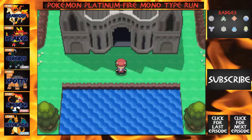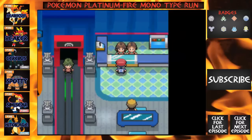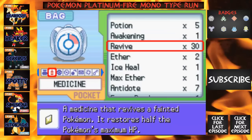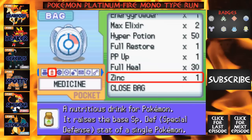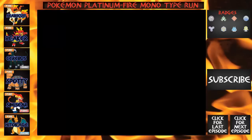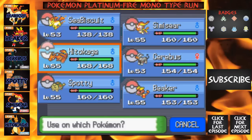That's our team before the Elite Four. I did a grinding montage, but I lost those two episodes and I'm so angry at myself. Let's check the bag. We've got Revives, Hyper Potions, Full Heals — and I don't know why I have so many Full Heals. I've also got a Zinc and a PP Up, so I'm going to use this Zinc on Spotty. And this PP Up slightly raises the PP of something.